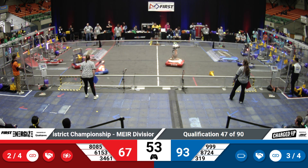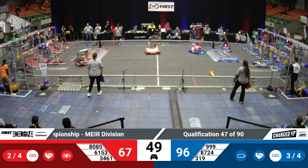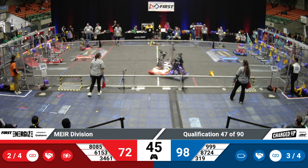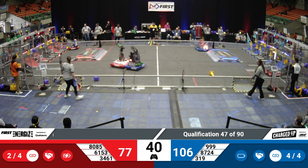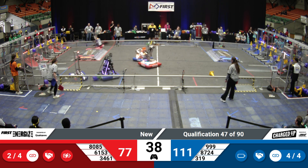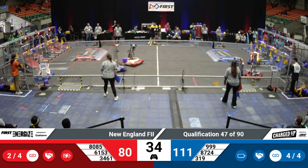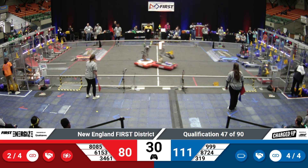Blue and Red crossing paths in midfield. The Mecca Rams, both with game piece in hand, heading back into their community to score. Plenty of time left on the clock. Red Alliance with two of four of the links they need. And there's the score from Blue to get them to four for the sustainability ranking point, as they head back to collect. Just three seconds left here, and they are continuing to score on the grid.